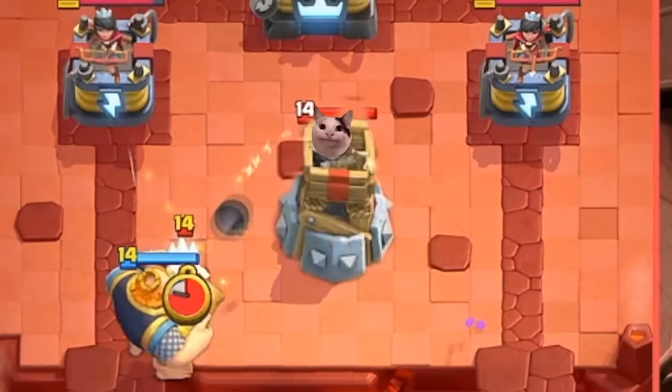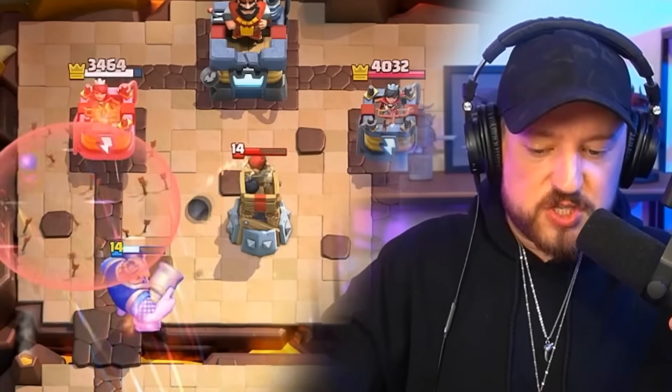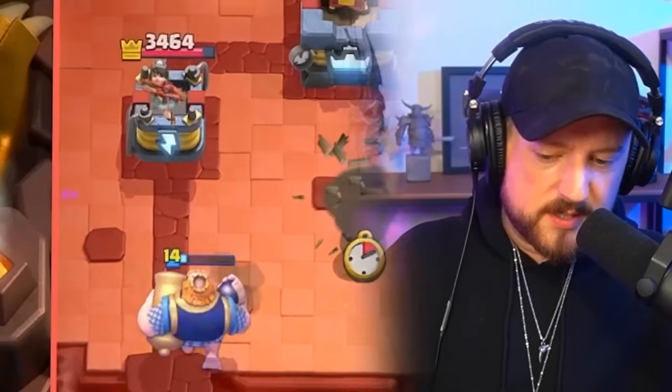Moving on to Arena 7, which unlocks these cards, and I already have the perfect deck in mind. Bomb Tower's back — well, the RG destroys your Bomb Tower. We arrows down your Dark Goblin. RG finishes the Bomb Tower off. Bada boom, bada bing.